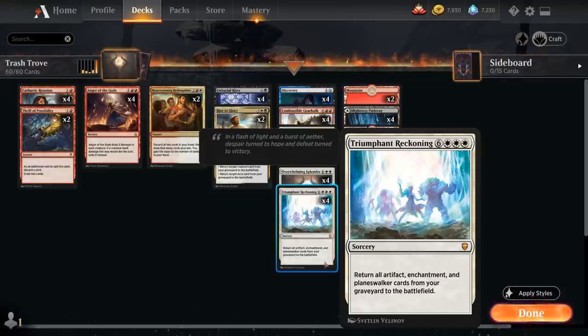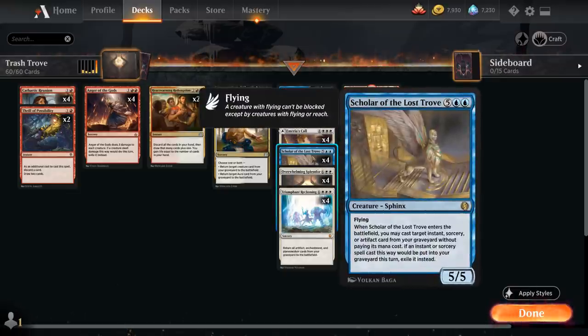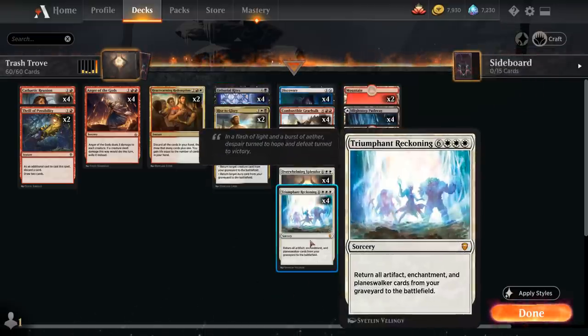So how are we planning on casting Triumphant Reckoning? We're not going to use traditional methods. Instead, we can count on Scholar of the Lost Trove — a seven mana 5/5 Sphinx with Flying. When Scholar enters the battlefield, we may cast target Instant, Sorcery, or Artifact card from our graveyard without paying its mana cost. By reanimating Scholar of the Lost Trove with our various reanimation effects, we can potentially cast Triumphant Reckoning from the graveyard.